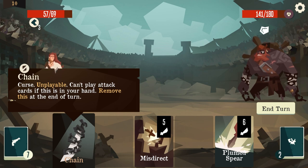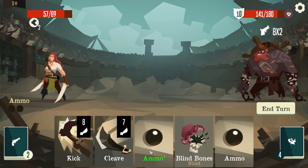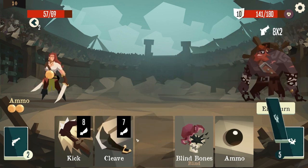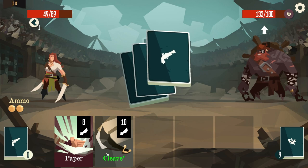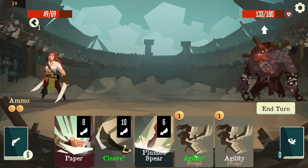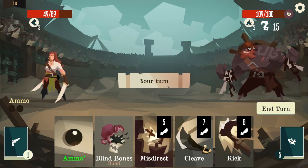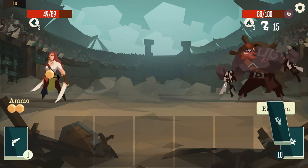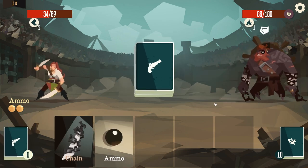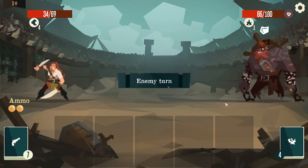Chain - unable, you can't play attack cards if this is in your hand, remove that at the end of turn. Oh great. The blind bones is not helping me. Yes, let's go! I'm gonna die probably. Hopefully we can do this, we have a chance it doesn't hit me. This plane does not work - this is not an undead boss. It hit me, it hit me! I can't do any attack cards this turn.